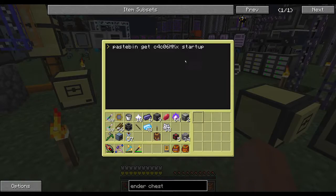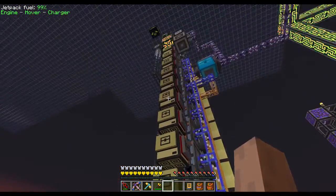Then type 'startup' to begin running the program, and repeat that for each of the nine slave turtles.